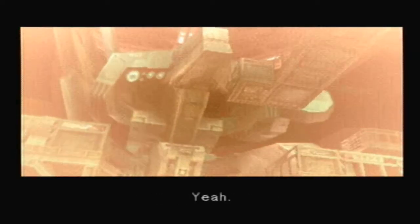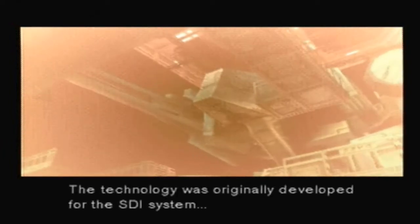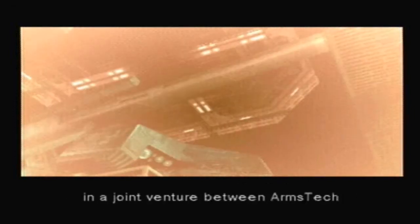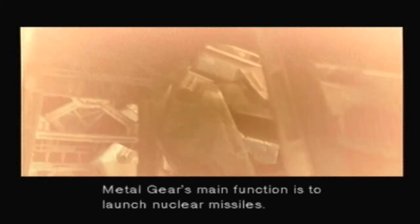A railgun? Yeah — it uses magnets to fire bullets at extremely high velocities. The technology was originally developed for the SDI system and later scrapped. We were successful in miniaturizing it in a joint venture between Arms Tech and Livermore National Labs. The railgun is on Rex's right arm. Metal Gear's main function is to launch nuclear missiles.